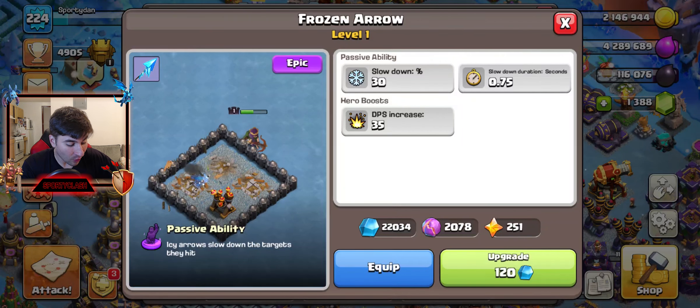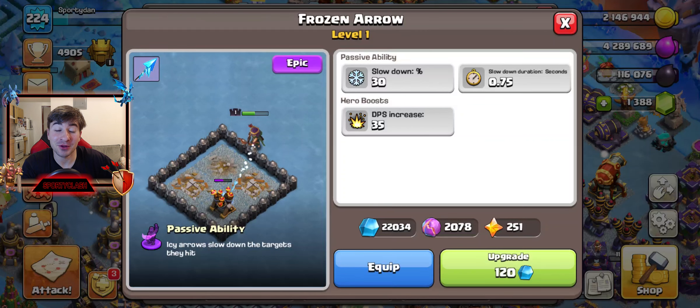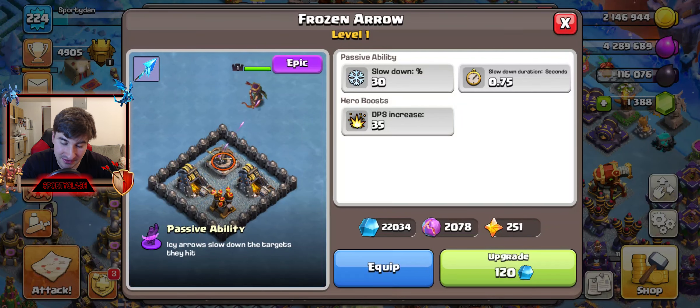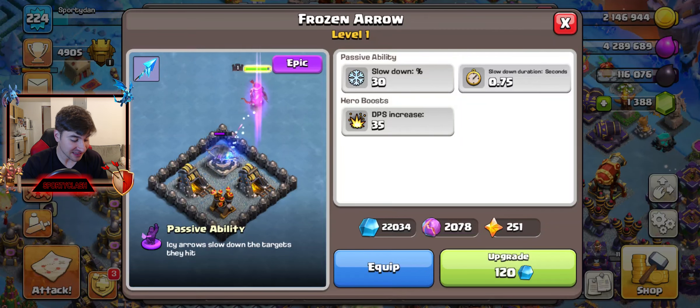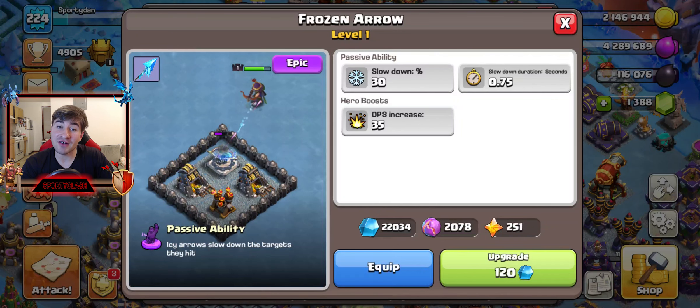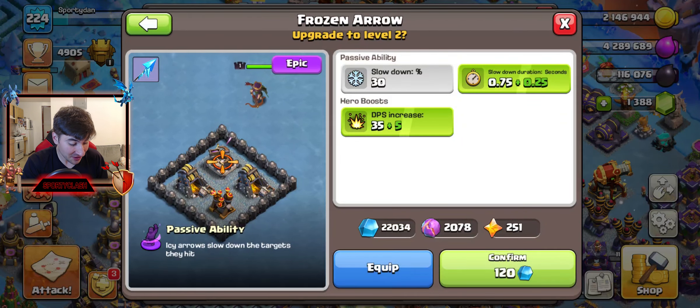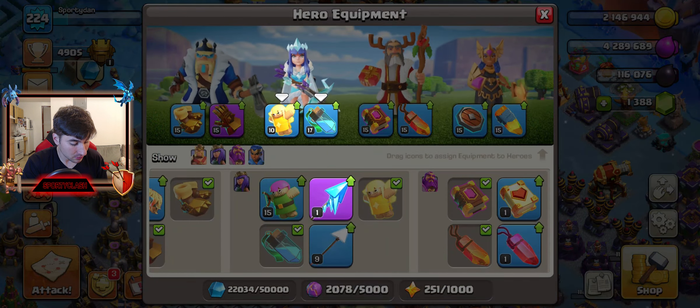This is also why I wanted to wait to record this — I have 22,000 shiny ore. I'm going to try to upgrade this to the max level, that's how much I want the Frozen Arrow to be successful. I know it's going to be successful, so I wanted to wait for this episode. I didn't want to show it at level one; I wanted to show it at possibly the highest level. So let's get started — let's equip it first.